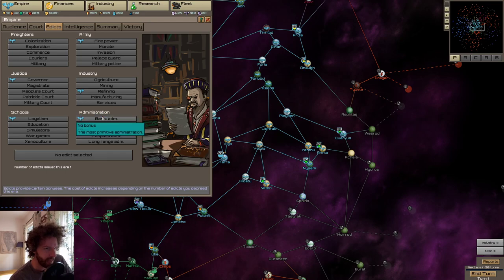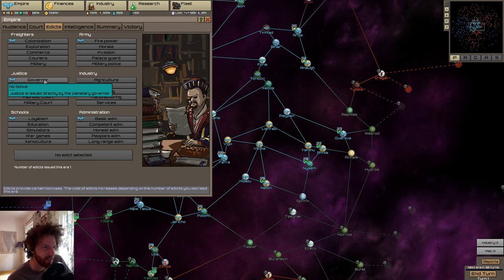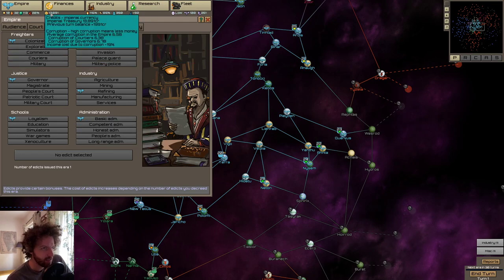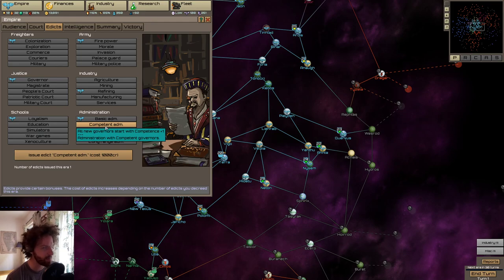I'm going to change one more — it's kind of between the basic admin or changing to education. This goes from no bonus to a bonus: 3% research points per turn, which I like quite a bit. Going from no governor to a governor — I'm having more planet loyalty, more happiness, more money per turn. But I think I'd rather have more competent or less corrupt governors, because we have 19% corruption right now. We're going to go with competence. This doesn't make so much of a difference right away — actually, not true — done. Because we are going to be taking planets early on.